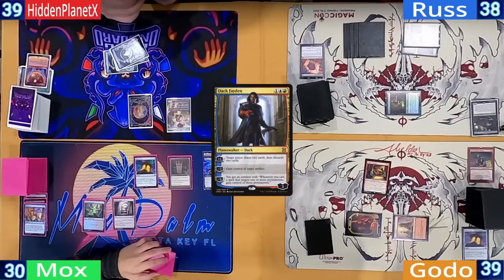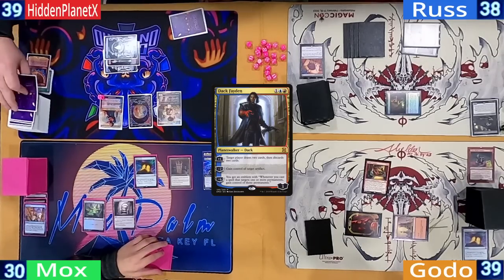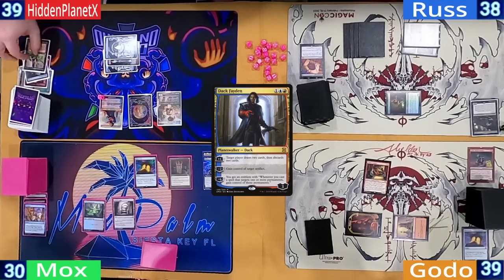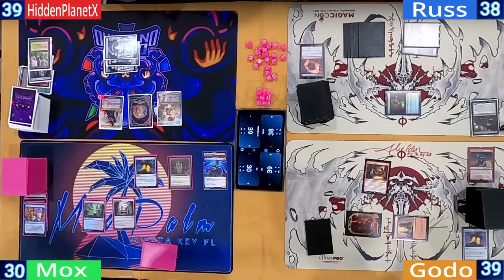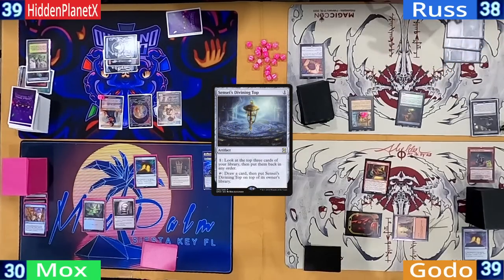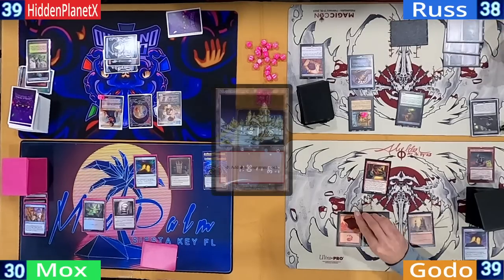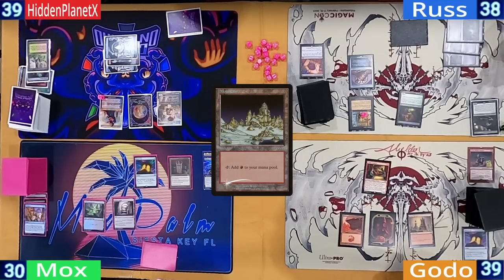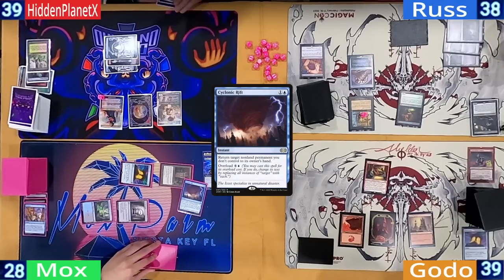Mox takes three from his Mana Crypt and passes. Hidden has another Island and casts a Dack Fayden. While he's tempted to take that Crypt, he instead upticks to draw and discard two, triggering Riel to draw two more. Ross plays another snow-covered Swamp and suspends a Profane Tutor, ending his turn with a Sensei's Divining Top. Godo plays another Mountain and passes. Then once again Mox has something to do at his end step — Mox overloads a Cyclonic Rift.